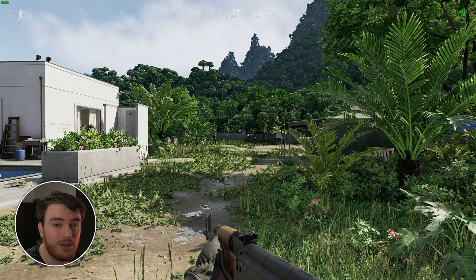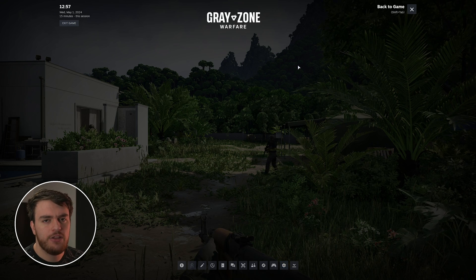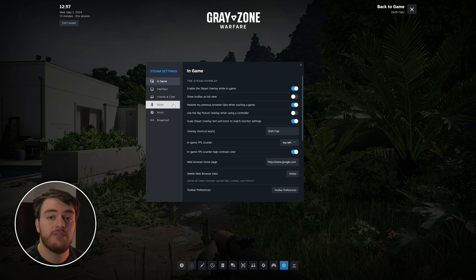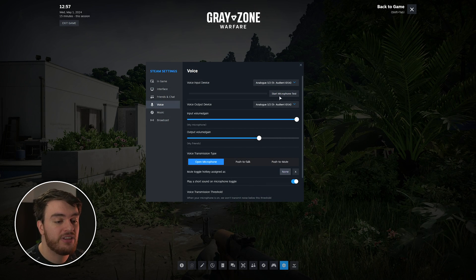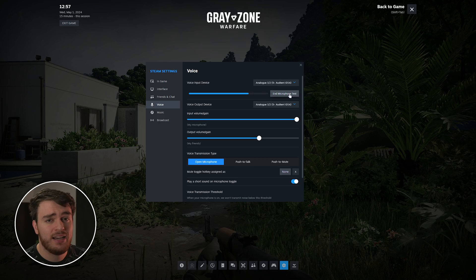However, if things still aren't working, make sure you hit Shift+Tab to bring up the Steam overlay. Simply click Settings at the very bottom, then Voice on the far left, and make sure that your voice input device is correct. Then you can go ahead and test your sound using the Start Microphone Test, and you'll be able to hear yourself speaking — and of course, any birds outside that are making a lot of noise.